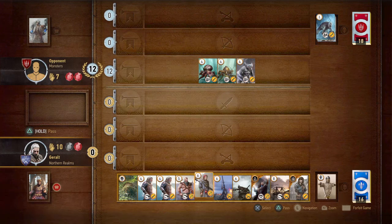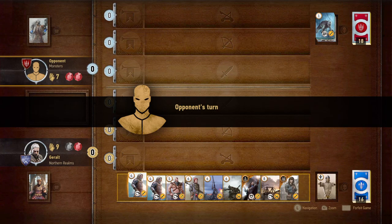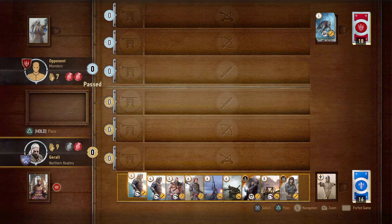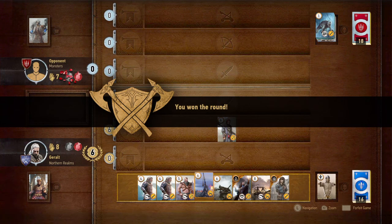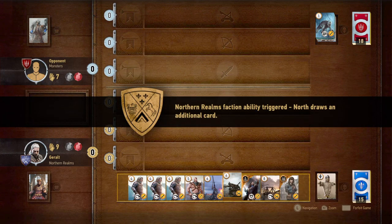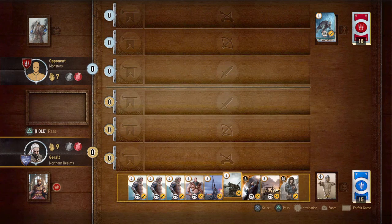We have very high cards though. Let's play our scorch. He has passed, okay, now we just need to play one card and we can pass. Yes! Now he has the same ability to put out a scorch, so that's something we have to watch out for. Let's put this down.